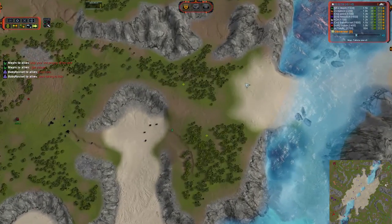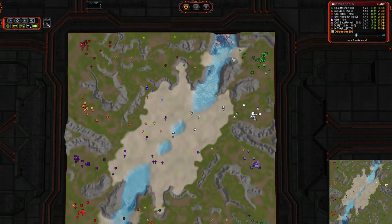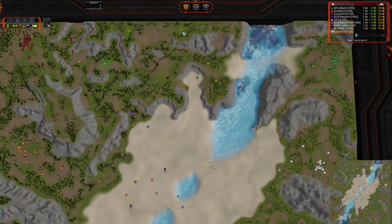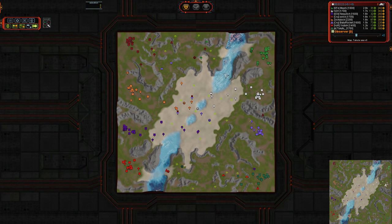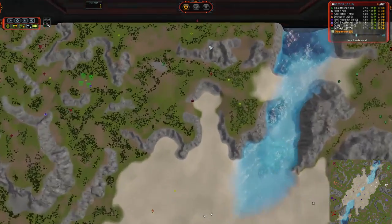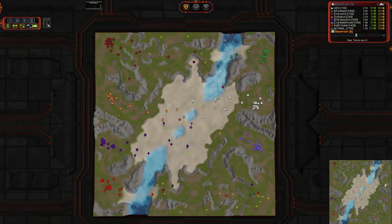This beach right here is a complicated issue for this player because you only have six mass extractors at your disposal on this side. For the mass to be split evenly, you have to capture these three mass extractors and hold this beach. If you get forced back across the water, the consequences are disastrous and reach through the entire game. Once you lose this beach, it is just about impossible to regain your footing. This is a very late ACU movement — it is an advantage to be Seraphim or Aeon because you can have your build power on this side and stream your tanks across.